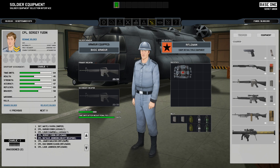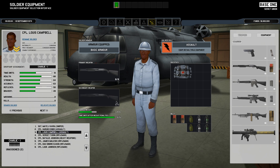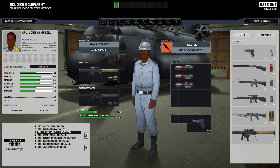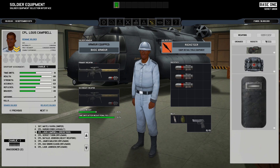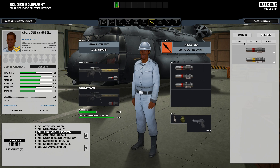I'm jumping ahead a bit but I want to see who has the most strength. This soldier has 60 strength, and this one has 64, so I think I'm gonna have this guy be a rocketeer. He's gonna carry the rocket launcher with three extra rockets and a pistol. We might add an extra magazine for him and a frag grenade. We have four rockets — one loaded and three extra — so I think that's enough.